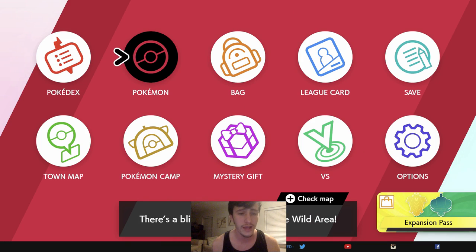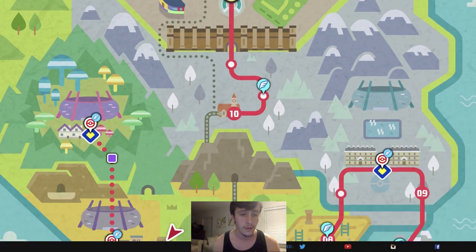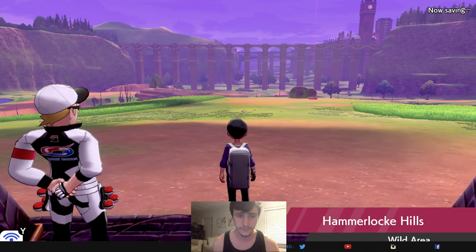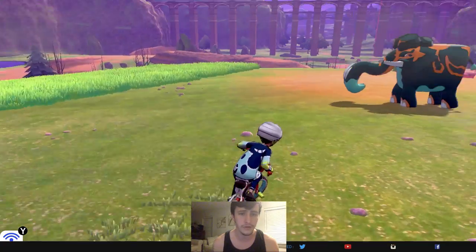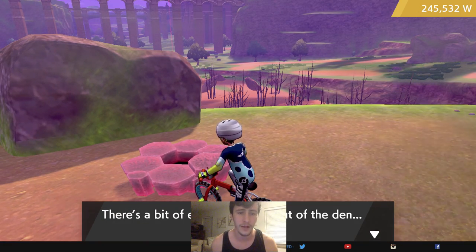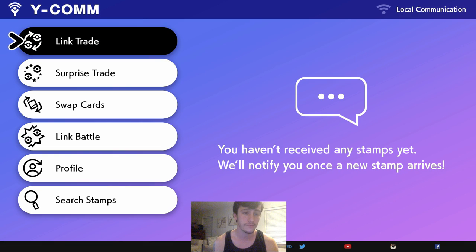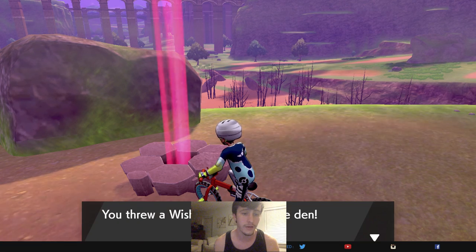Now I'm going to show you how to actually get the money to do this. You want to go to the wild area first. I'm going to show you guys how to farm Watts. I have 245,000 — you may not have any. The first thing you want to do is make sure you're not connected to the internet — that's crucial. Throw a Wishing Piece into a den. Now you have a den — go up to it.